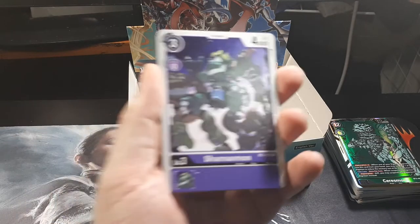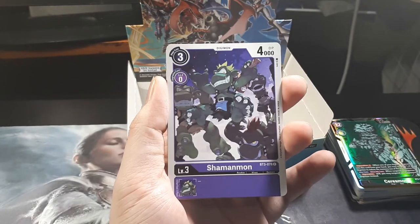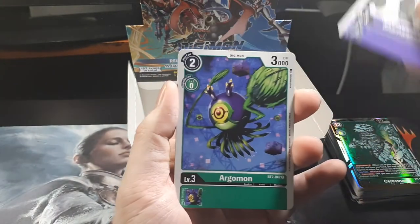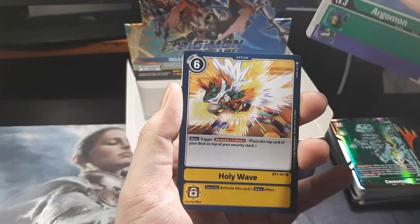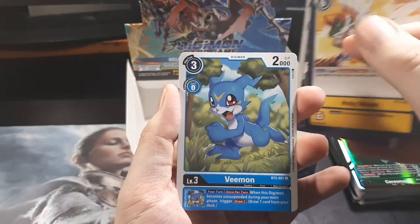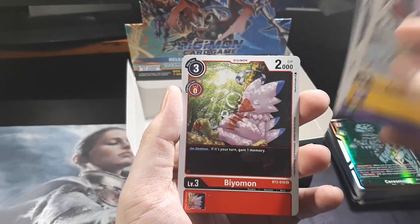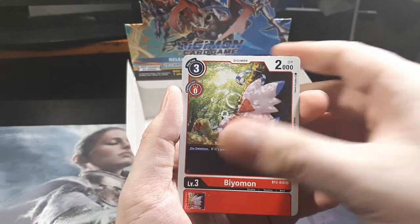It's like how Pokemon does some of their shinies. Oh yeah, some of the Pokemon shinies are amazing — the rainbow rares and all that. We have Shamanmon. Argomon. Holy Wave. Another Vmon. That word I can't pronounce. Biomon. Queelomon. Upamon. Zudomon.